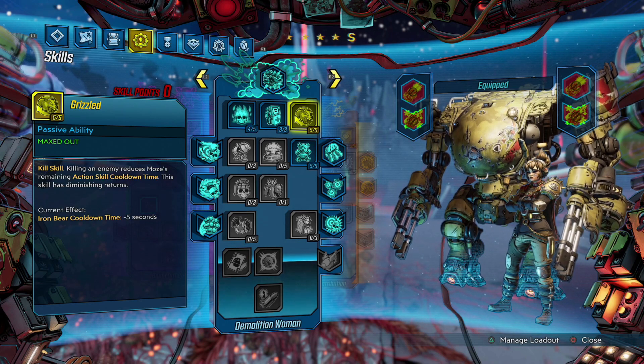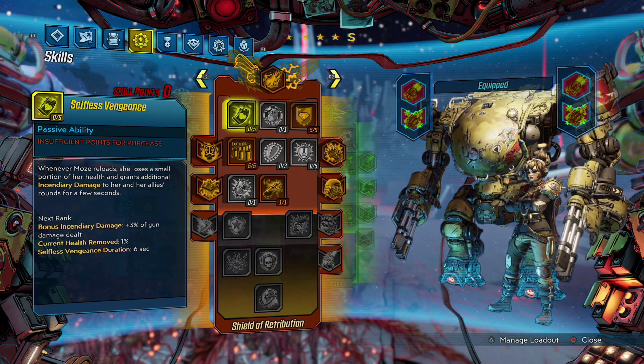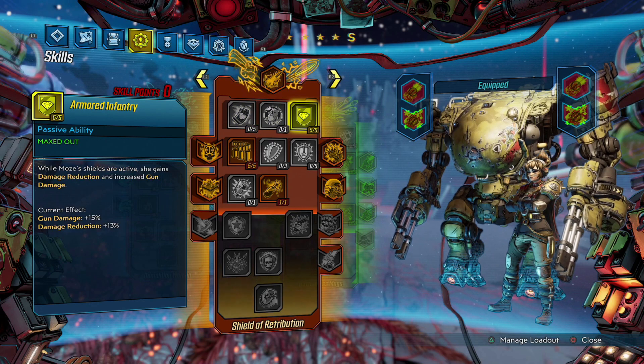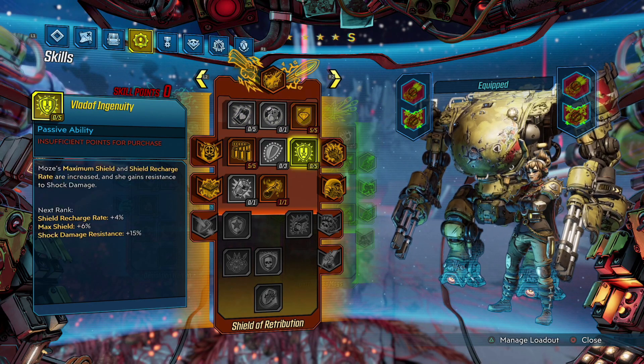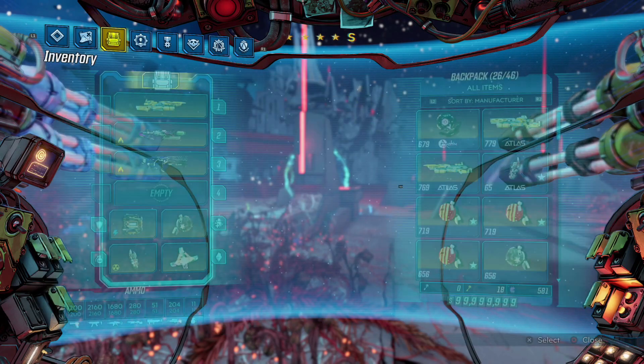Remember we are not going to be as strong when we're not in Iron Bear. We're putting four points into Forge — the Skag's Den — we don't actually need that much damage from it, but it's nice to pick up anyway. Then finally onto the red tree, the pumpkin spice tree: Armored Infantry five points, Drowning in Brass five points, and Experimental Munitions a single point, which rounds off our skill tree review.